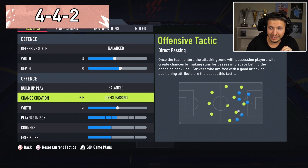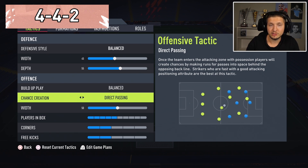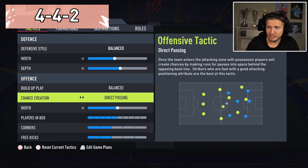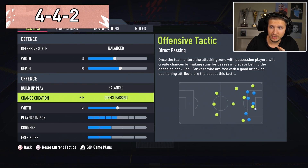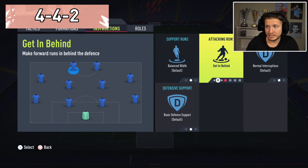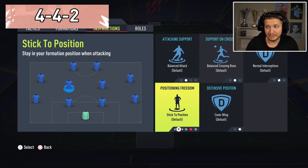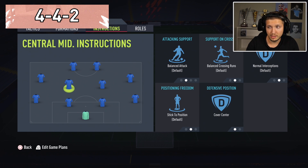For instructions: strikers get in behind. The center mid who is better defensively: stay back, cover center. The other center mid — the one who should be better attacking — on balanced and cover center, and he's going to go forward. For wingers: get into the box for crosses, same for both. You can always add something yourself if you want to make this more tailor-made, but this one I think works out great.